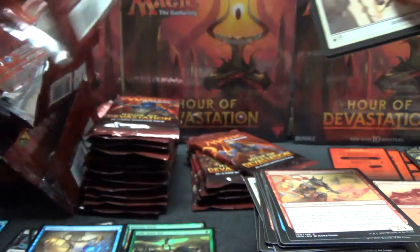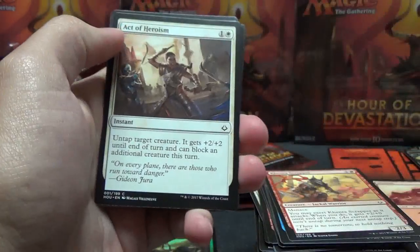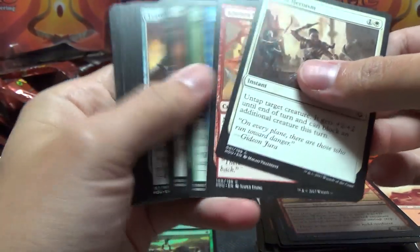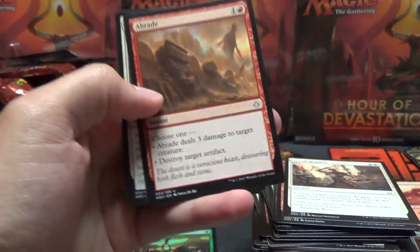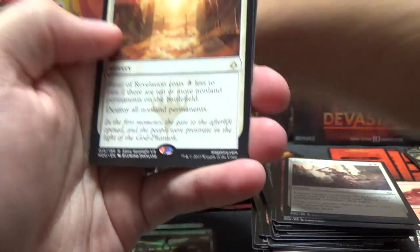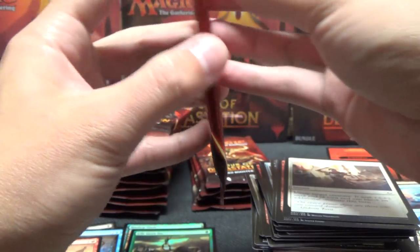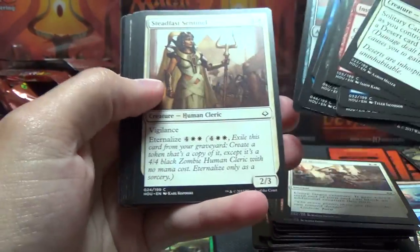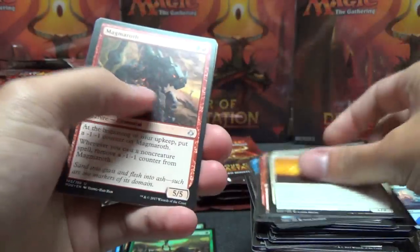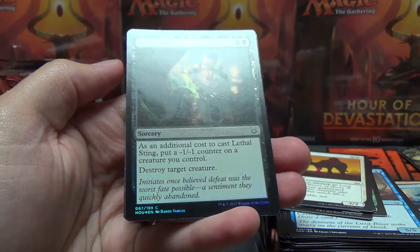We've got six packs left in this stack including this one - there's 12 per stack. So before I show anything in this pack, we are exactly halfway through the box. We finally got an Aven Braid in here. A revelation, island, and the zombie token. Not sure what to expect for timing here - this might very well be the first time I've ever opened Magic on camera.